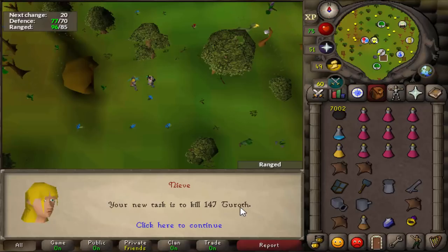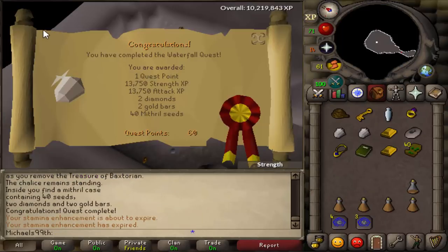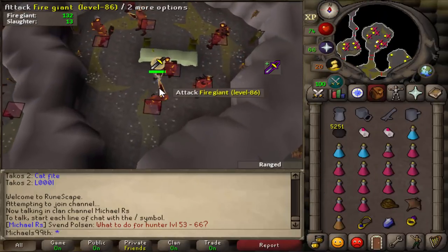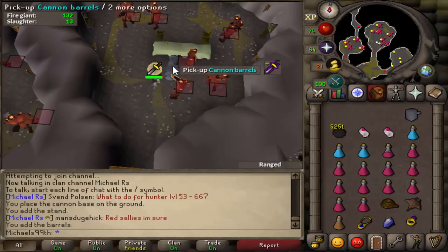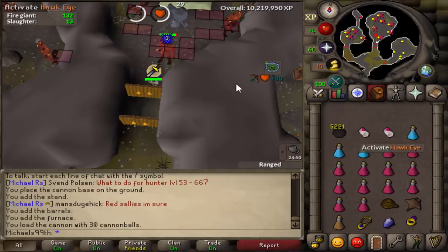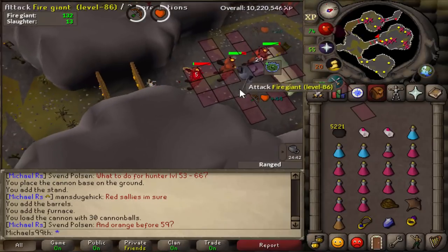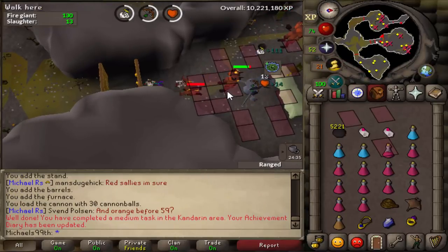I got another clear skip — Turoth. Turoth need to be skipped because they are really bad Slayer experience. I quickly had to squeeze in Waterfall Quest to do Fire Giants efficiently. For the Fire Giants Slayer task, you want to place your cannon right here where I'm standing. Once your cannon is loaded up and firing, it hits all the Fire Giants in this room. You can range the ones that run towards you from this spot. This works out really well and I like to extend these tasks.